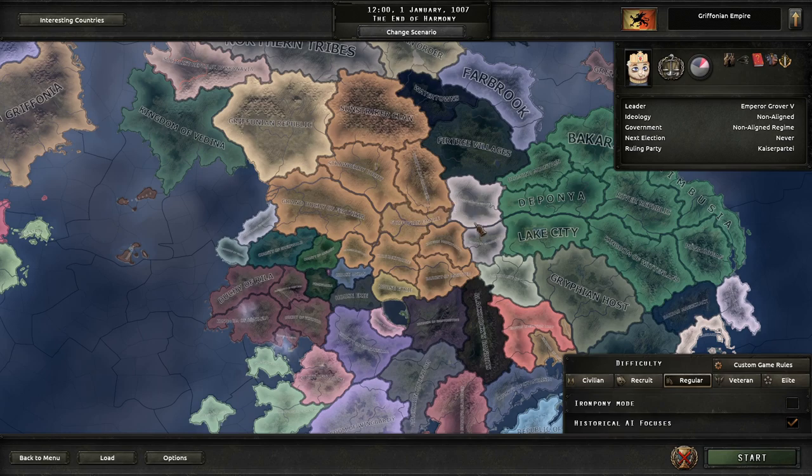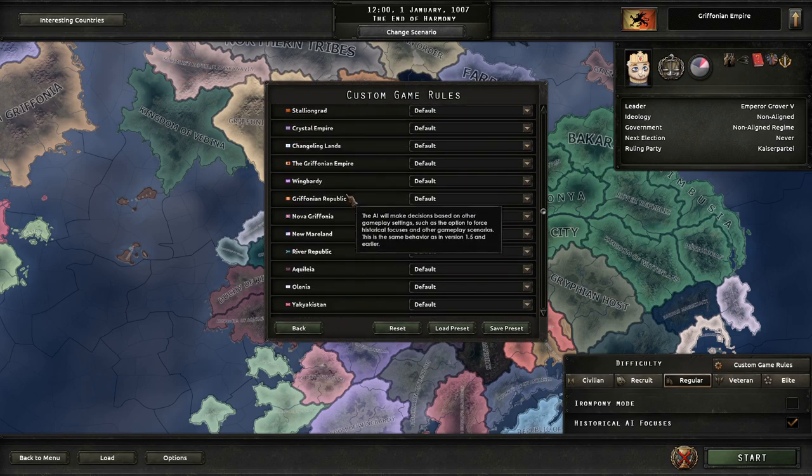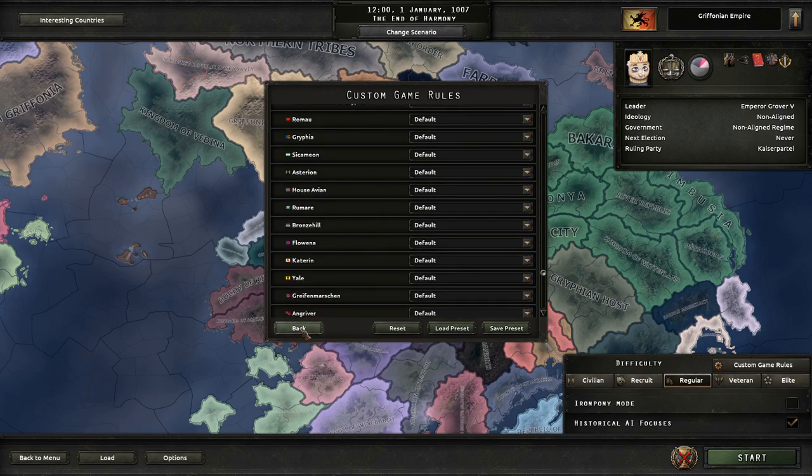We're going to play with historical AI on just because I don't know what's going to happen. I'll show you some custom game rules. No one's going to get any buffs. Everything's pretty much exactly the same. Let's get started with it.